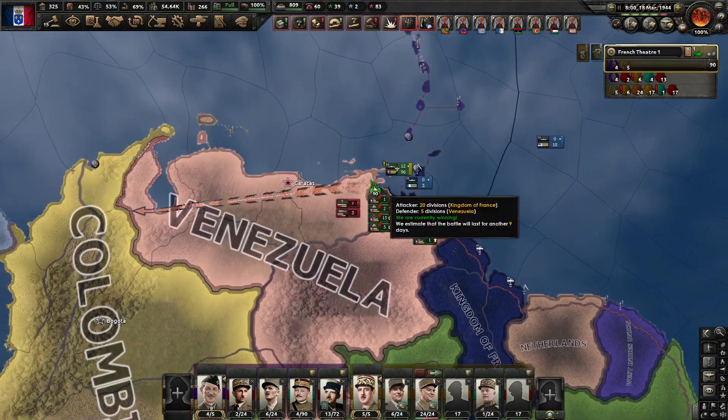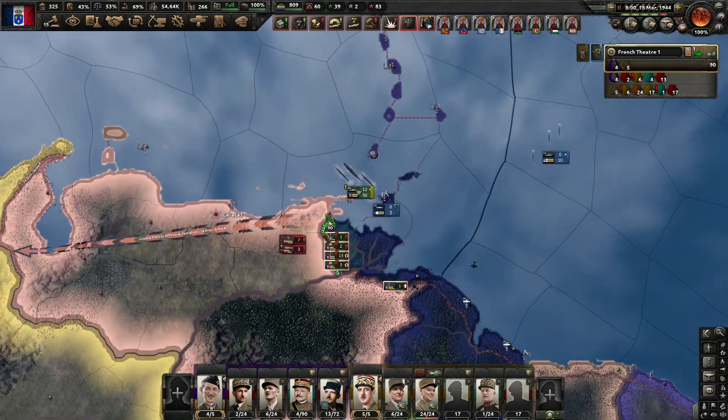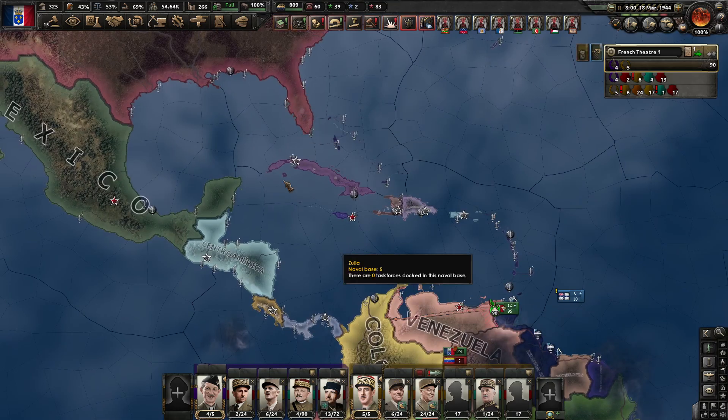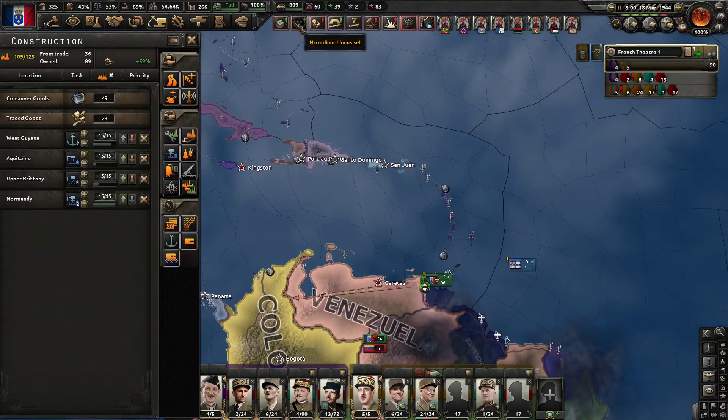Hello and welcome. Playing Hearts of Iron IV, Kezarek playing as France. So we start a war with Venezuela now, trying to make — potentially — the path to land in the US, which will be tricky, so let's double check.